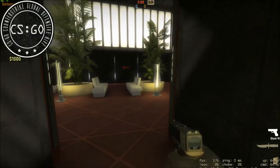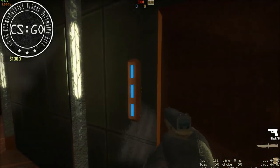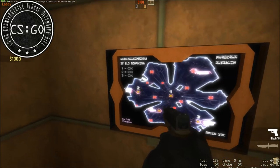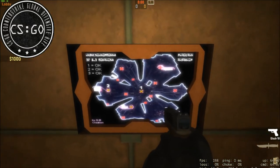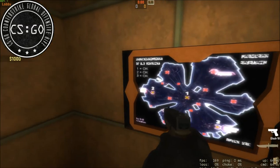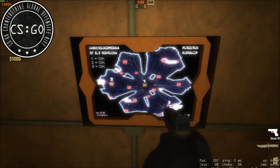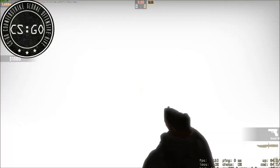Was ich noch hinzugefügt habe, ist ein Teleporter – den kennt bestimmt jeder aus der Serie. Hier haben wir nun drei Optionsauswahl: 1, 2 und 3. Die jeweiligen Punkte beziehen sich auf die Map. 1 ist der Gateraum, weil da der große Turm ist. 2 ist Bombzone A und 3 ist bei B, wo wir uns jetzt befinden. Ich gehe allerdings jetzt wieder zurück in den Gateraum.